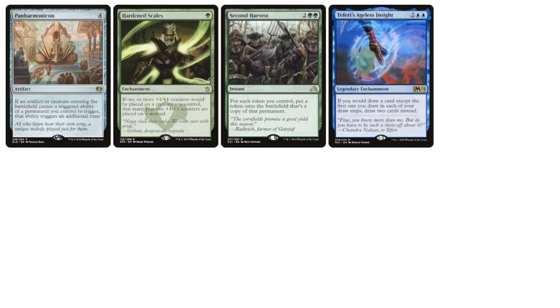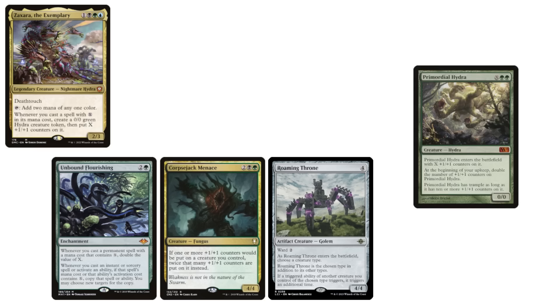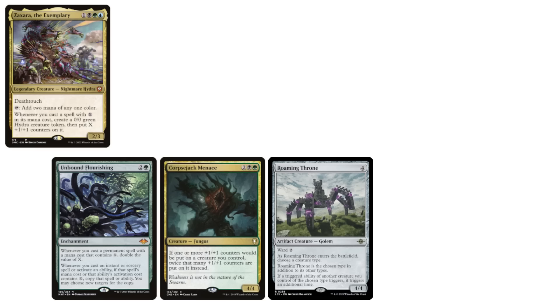A while back, I had a series of games with a Zaxara player who would play multiple counter-doublers and mana doublers and various other doublers, followed by a single premium hydra, maybe a second one if they got lucky. If that hydra had survived a turn cycle, they probably would have smacked down the table in short order. But in all the games this happened, a single removal spell was played, the Zaxara player had no countermagic, and just like that, they and their pile of synergy permanents were rendered a total non-threat. This is an example of a trap that's pretty easy to fall into if you're not careful and are just adding stuff that looks good without thinking about the implications of those additions.